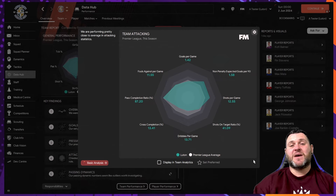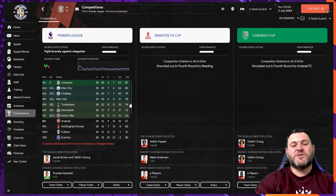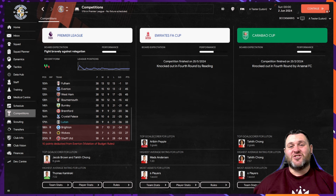In terms of attacking, goals per game was 1.42, non-penalty xG 1.58, shots per game 12.55, and a good pass completion ratio of 87.2. All in all a disappointing season for Luton — just about clinging on to their Premier League status and not doing very well in the domestic cups either.